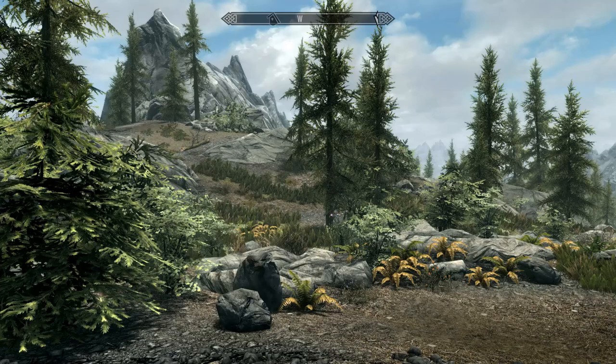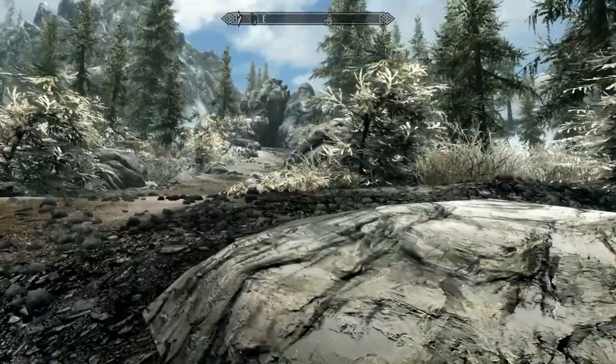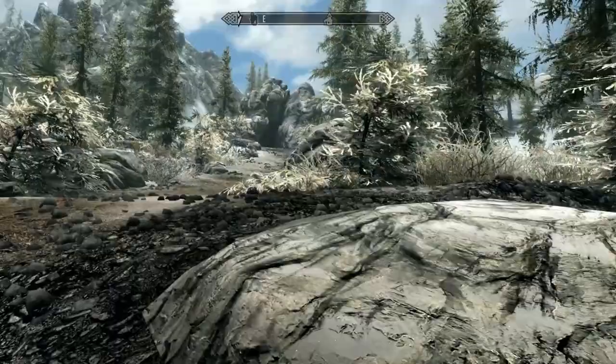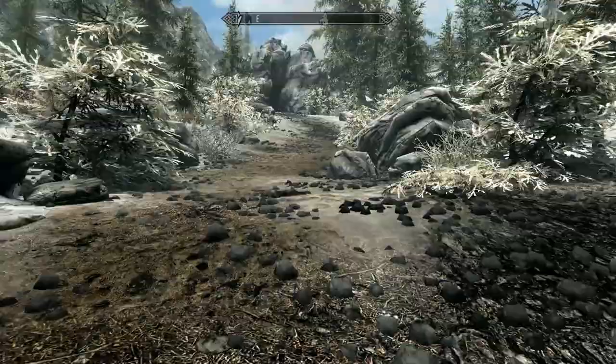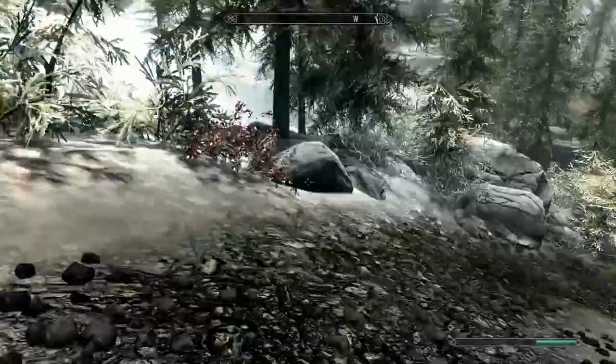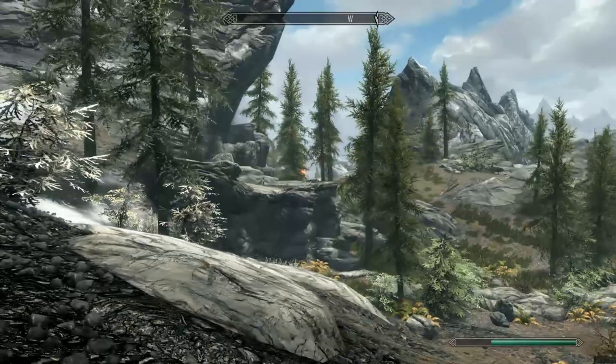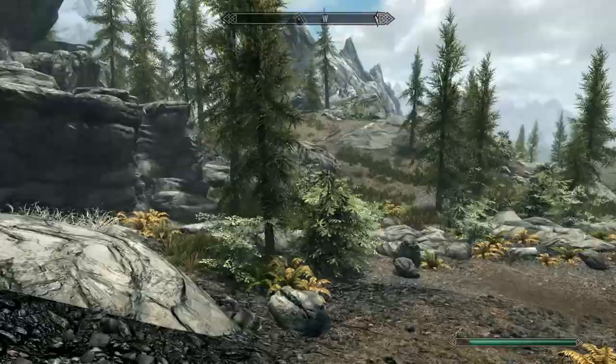First things first, let's suppose you went through the normal start and just left Helgen. As of version 6.5.21 moving into the future, you leave Helgen and come down this path — there's Bleak Falls Barrow over there. On this side, you'll be able to see a red glowing light, and that is a Relics of Hyrule fairy telling you there's something here. This is the easiest one to find right out of the gate if you started with the standard Helgen startup.